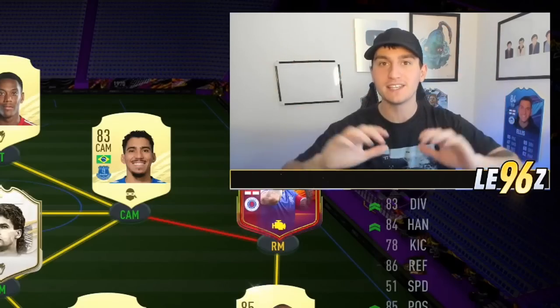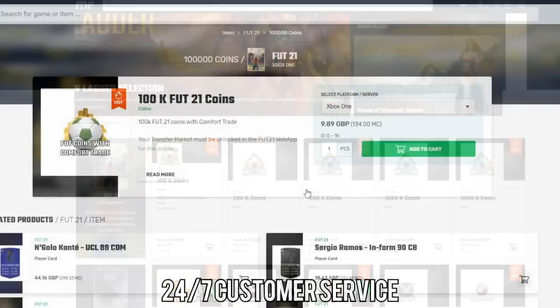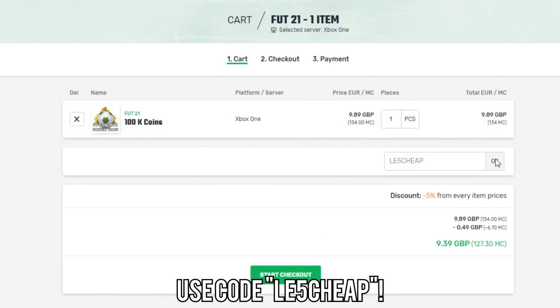In this video, I'll be showing you 10 ways to make coins that actually work. Just before we get into the video, if you do want to buy yourself any FIFA 21 coins, make sure to go to the link in the description and check out Mule Factory. They've got a 24-7 service, they're completely reliable, and if you use the code LE5CHEAP at checkout, you will get yourself a 5% discount.